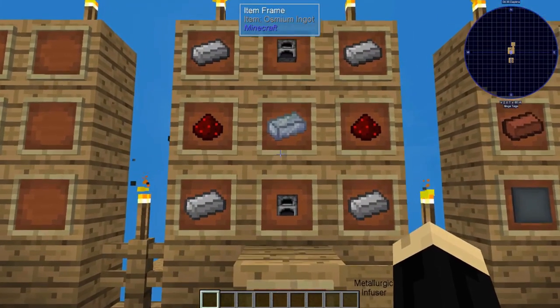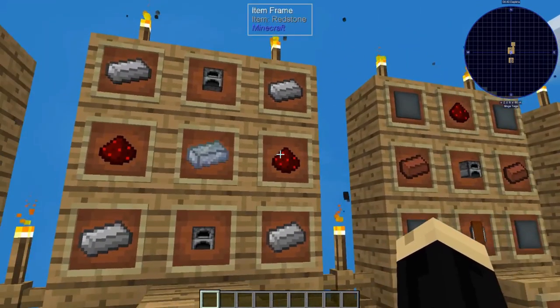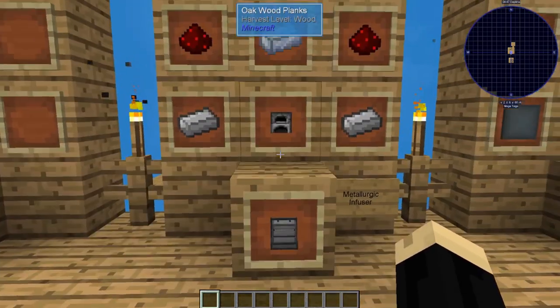I'm going to show how to do both at once. A metallurgic infuser requires two furnaces, two pieces of redstone, four iron ingots, and one osmium ingot. That's going to give you a metallurgic infuser.